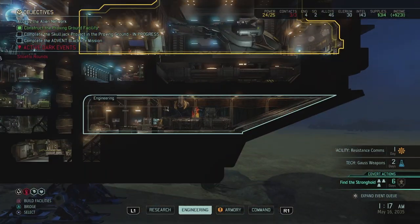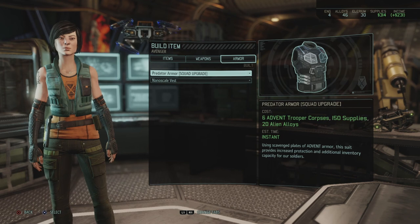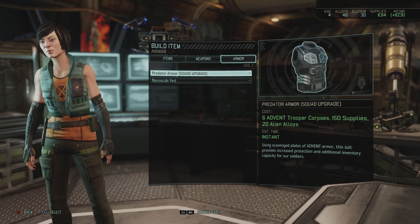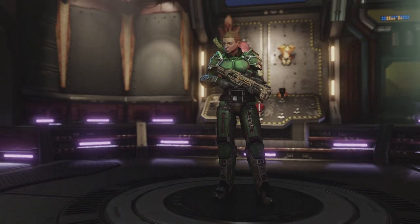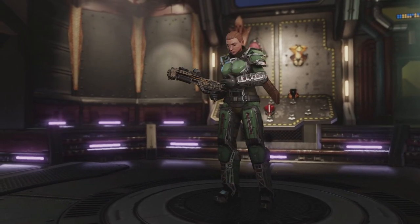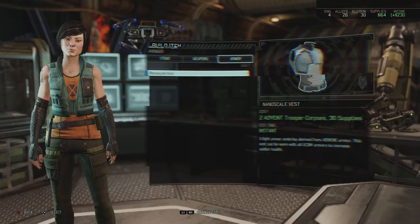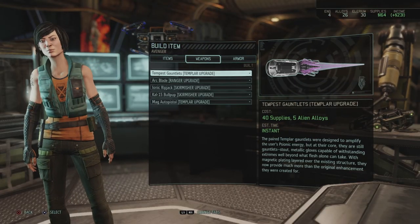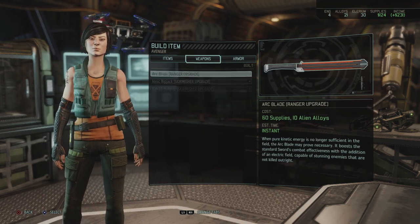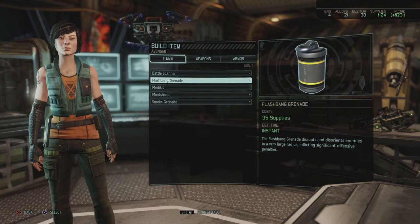I'm actually going to do a few things, so let's go to Engineering and build some items. Let's make the Predator Armor — 6 Advent Trooper corpses, 150 supplies and 20 Alien Alloys. But that's an upgrade for everyone, there we go, I just pressed it. Look at that. Sadly a bit too late for Yvonne, but at least other soldiers will benefit from this immensely because I think that adds armor. We still have some alloys left so I think I'm just going to buy the Tempest Gauntlets because they're just so cool. And I'm going to save the rest of my supplies for something else later on.